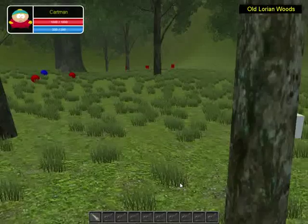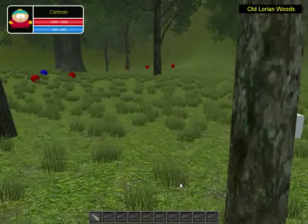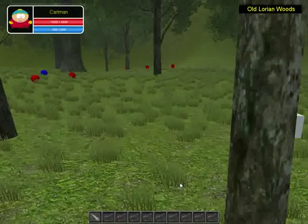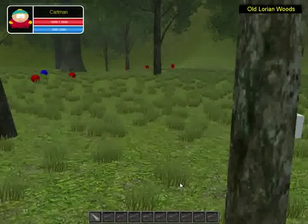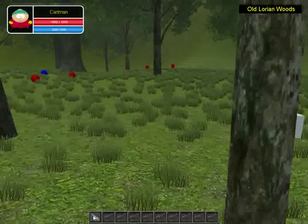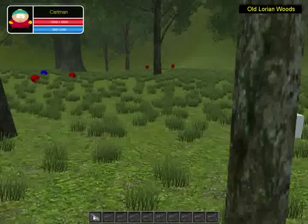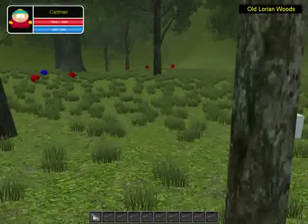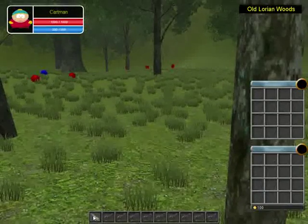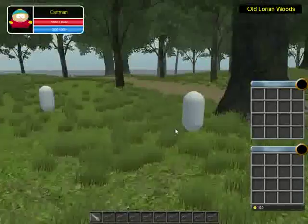There's one attack button — it doesn't do anything right now. You can press 1 to trigger it, but it's not going to animate or show any cooldown. As you can see if I hover over it, it's not doing anything — no tooltips. I haven't worked on the tooltip manager yet. What I did work on is right here: the backpack. Backpack inventory — this is basic inventory functionality.